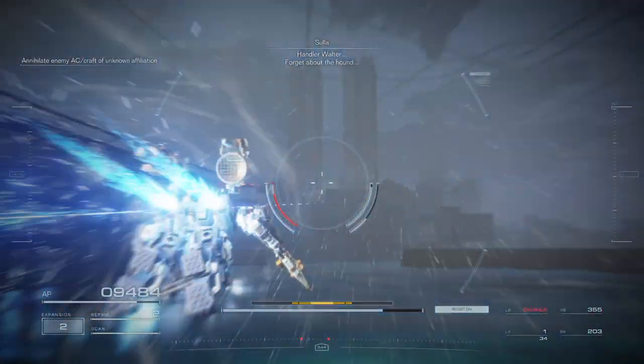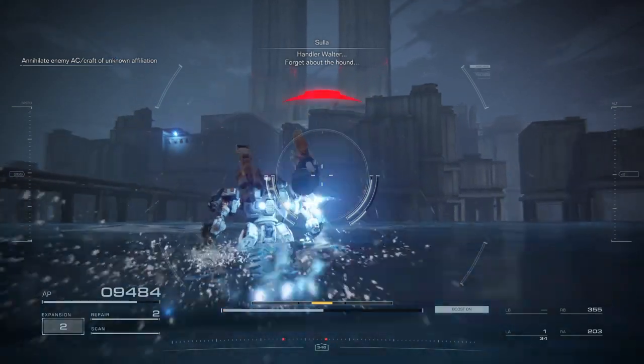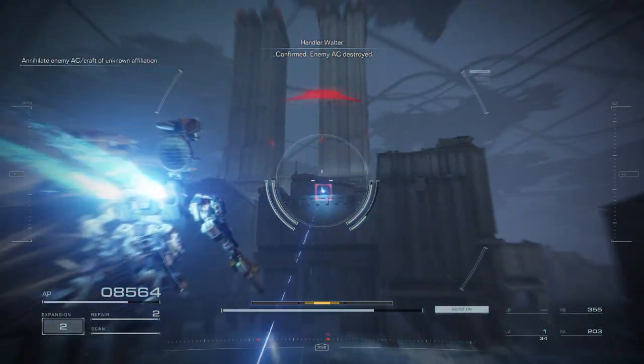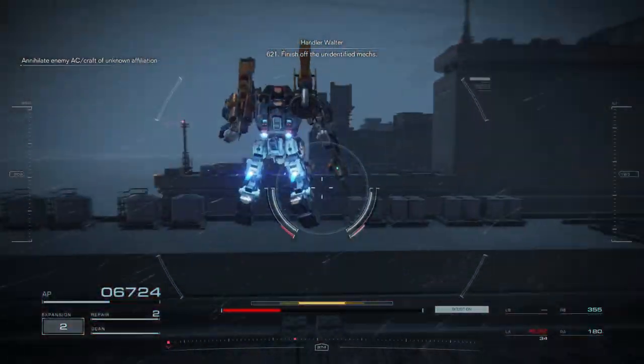Handler Walter. Forget about the health. Confirmed. Enemy AC destroyed. 6-2-1, finish off the unidentified mechs.